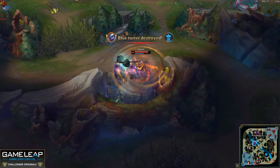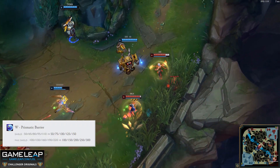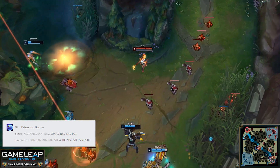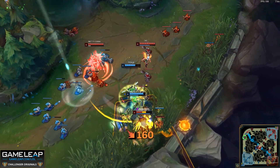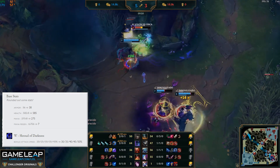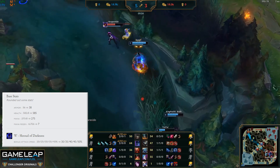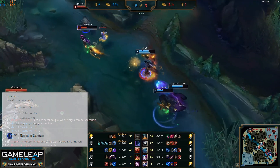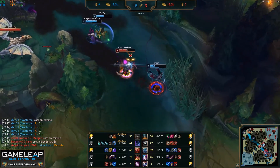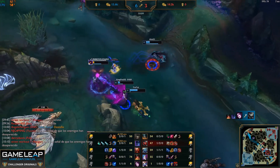Lux is receiving a buff to her W which may allow her to return to the top tier as a support pick. This is a little hard to tell due to the fact that the support meta has shifted quite a bit since Lux was reigning supreme. Completely out of left field, we have a buff to Nocturne. He should have more attack speed when he blocks a spell. Realistically, these changes won't do anything for Nocturne — he'll be able to solo dragon a little bit faster I guess — but this really isn't what Nocturne needs in order to succeed as a jungler. I honestly don't think you'll even be able to notice the attack speed buff unless you actually block a spell.